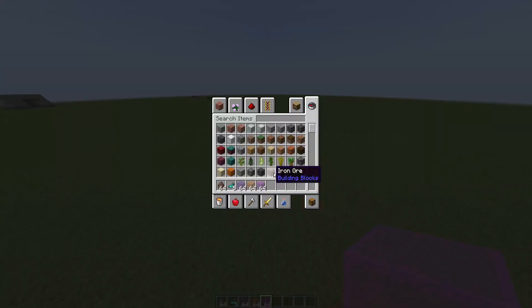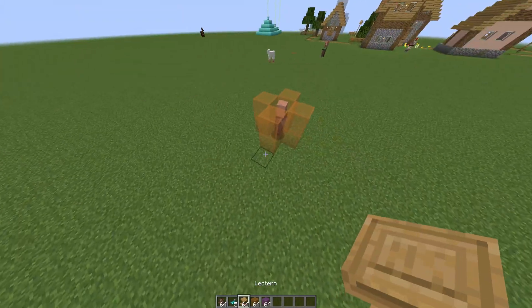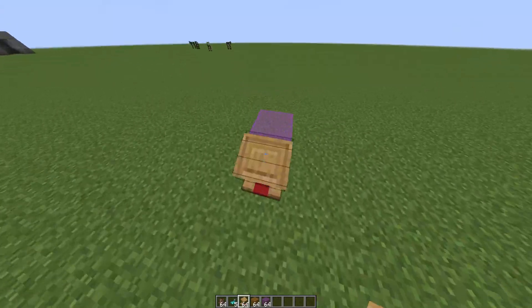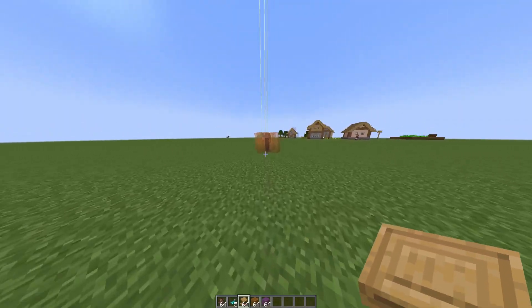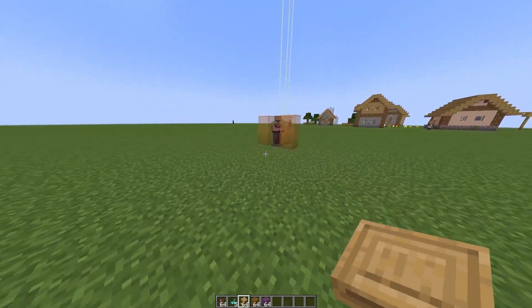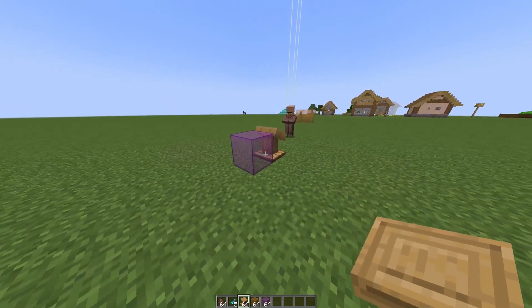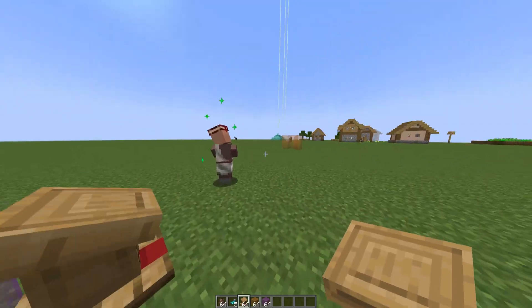Let's grab a bookshelf and put it somewhere here. If I open this, the villager will follow until he reaches the bookshelf and starts looking at it — he will be attracted to it. That's the first way to attract a villager.